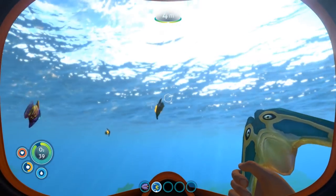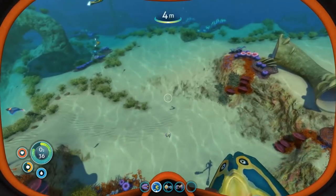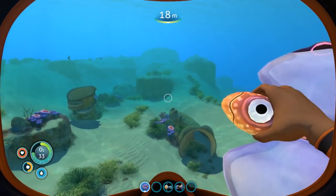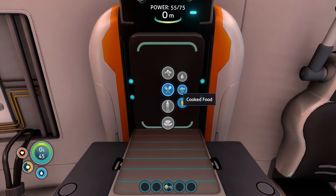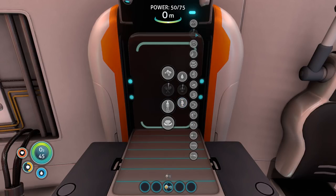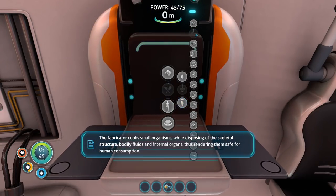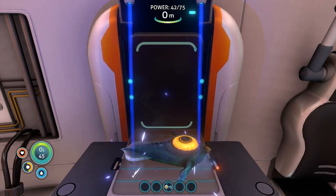While you may start with some food and water in your life pod, I recommend saving the nutrient blocks for an emergency. Instead, you will be focusing on collecting the small fish swimming around to use for food. You can prepare them two different ways: cooking or curing. Cooked food is the easiest to make but will slowly decay, so you should not cook a fish until you are ready to eat. Live fish can be stored in your lockers without penalty.